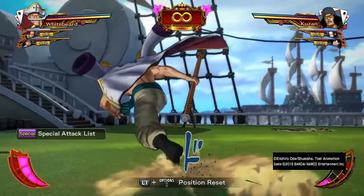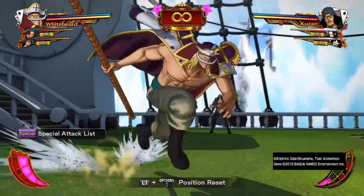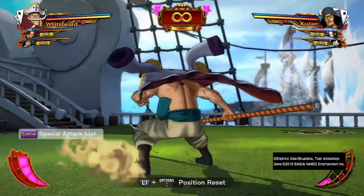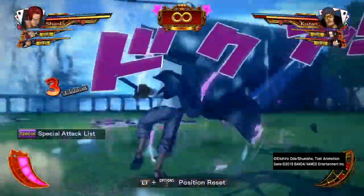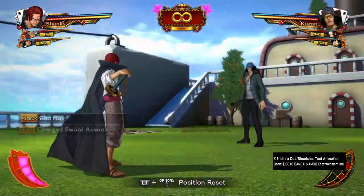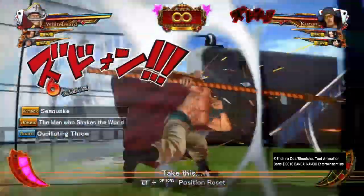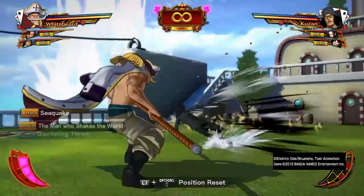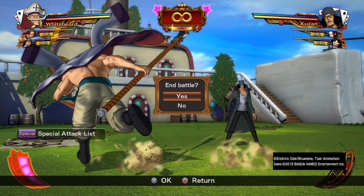There's also another thing you can do with Conqueror Haki characters: unity chain combos. With unity chain combos, if you use Conqueror Haki at the right time it will keep them in the air so you can continue the combo. You can do that with Shanks, into Red Hawk with Luffy, and Whitebeard can pull off the grab. A lot of people do this online — it's really good for extending combos.